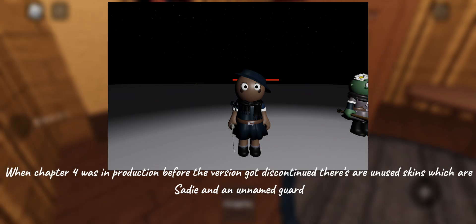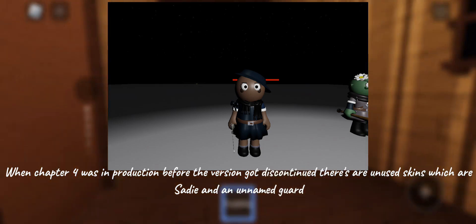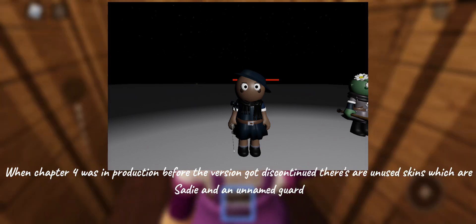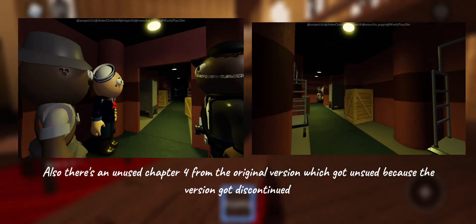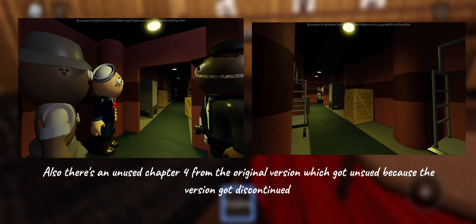When Chapter 4 was in production, before the version got discontinued, there are unused skins which are Sadie and an unnamed Gar. Also, there's an unused Chapter 4 from the original version, which got unused because the version got discontinued.